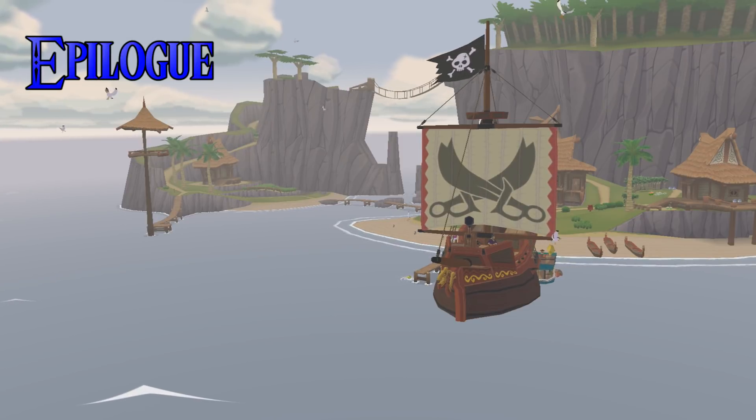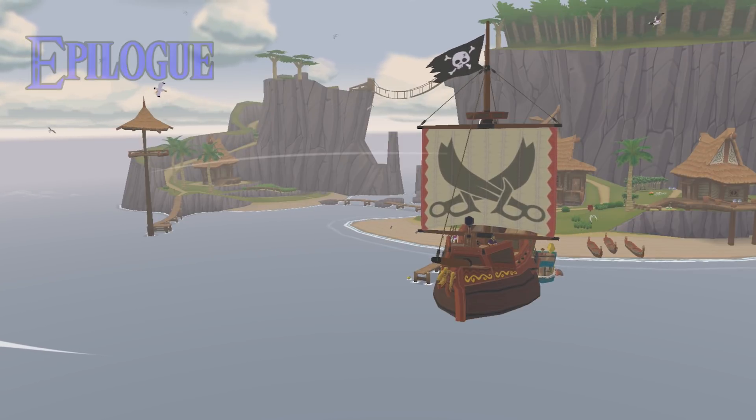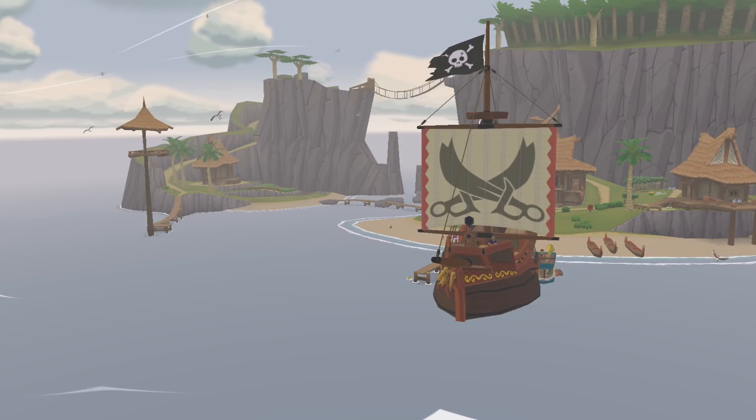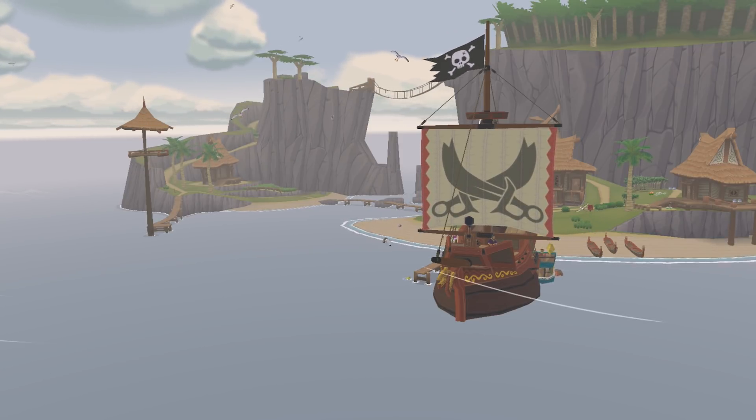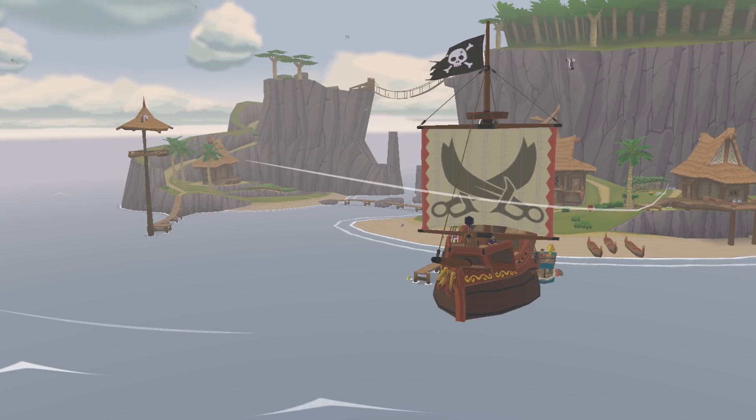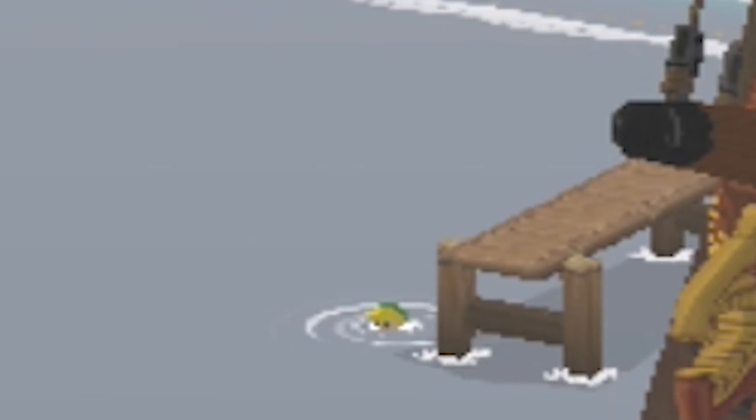This next cutscene is the epilogue, and for whatever reason Nintendo did the exact same thing here. We happen to be playing a file where Link doesn't have the King of Red Lions yet, so you can see he just drops right into the water. Like he should be in his boat during this cutscene, but instead he just plumps right down.